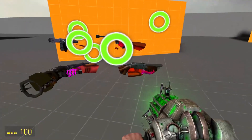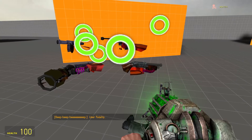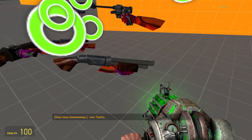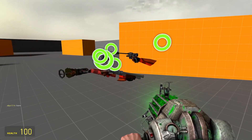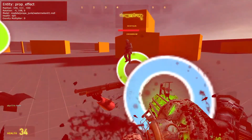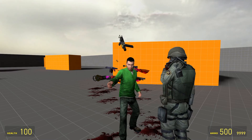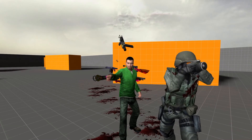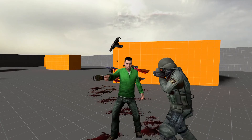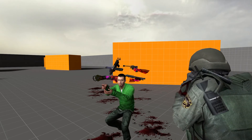How many weapons are there? One, two, three, four — there are five weapons here. Where's the shotgun? Wrong shotgun. Alex has something to say. Don't mind the bloody mess — it's ketchup. Totally not blood. It's so bad.